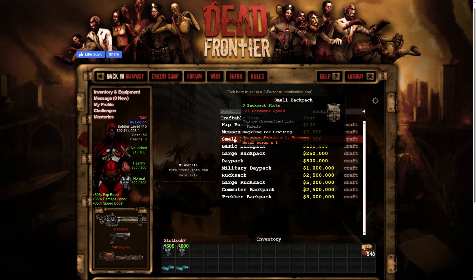Next up is the small backpack — this gives you three backpack slots, minus two percent movement speed, requires one uncommon fabric and one uncommon metal scrap. Next up is the basic backpack — four backpack slots, minus two percent movement speed, requires three uncommon fabric and one uncommon metal bar.